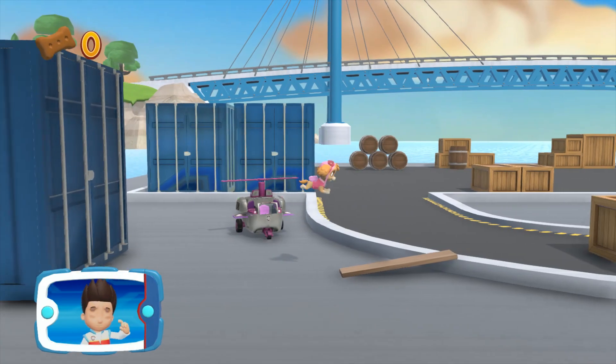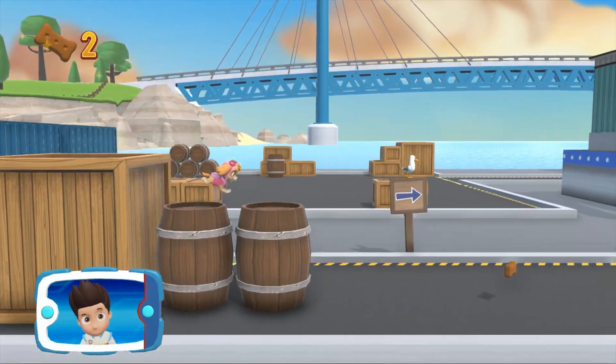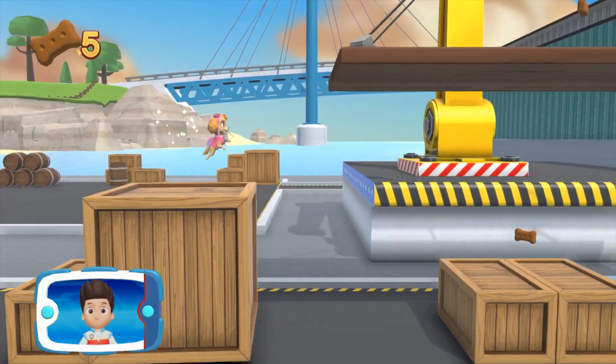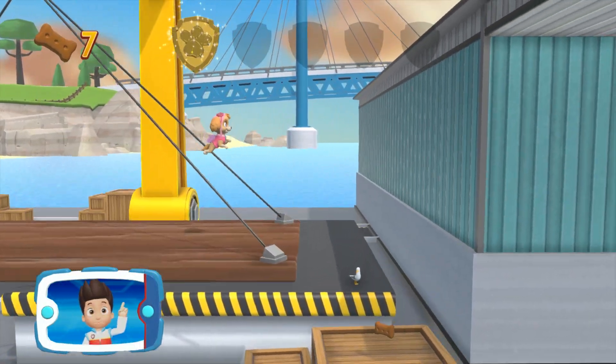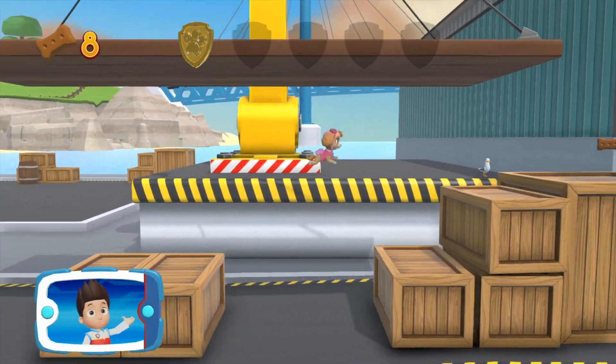We need to find the lost family of sea turtles. Help Skye find where the sea turtles are by flying through the sky. I'm detecting a golden paw print somewhere nearby. You got the golden paw print! Collect all of the golden paw prints that you find.